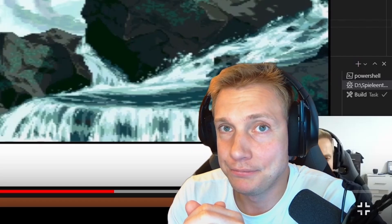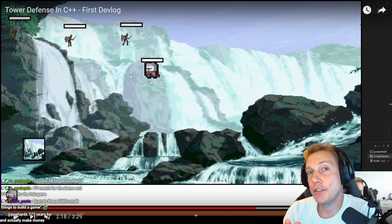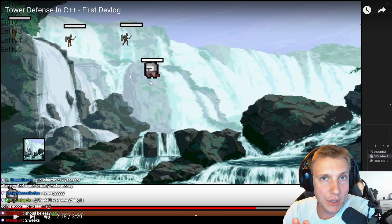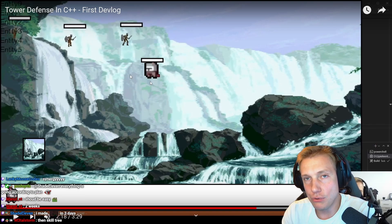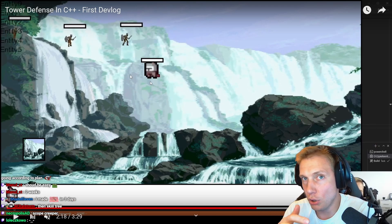However, I'm an idiot — that was too simple for me. I didn't want just damage; I wanted fire, ice, physical, lightning, and true damage. I wanted armor, cold, lightning, and fire resistances. Then I wanted cooldown reduction, and since I had that, I figured I'd add abilities that enemies can use — 'should be easy, two weeks.' As I added more and more of these concepts, the code required just grew and grew. It's called scope creep. This is how six months turned into almost three years.